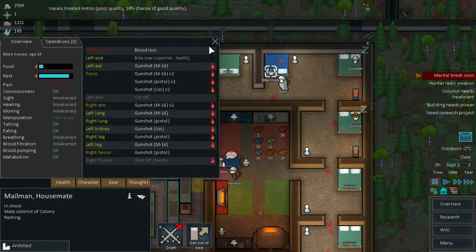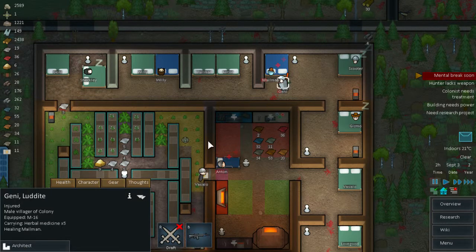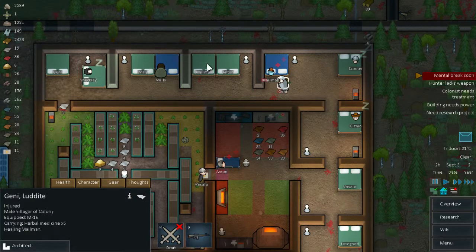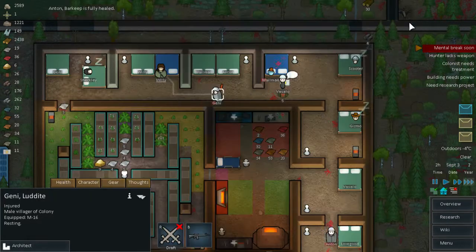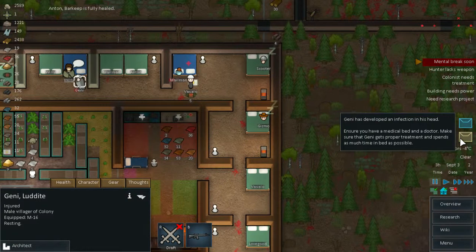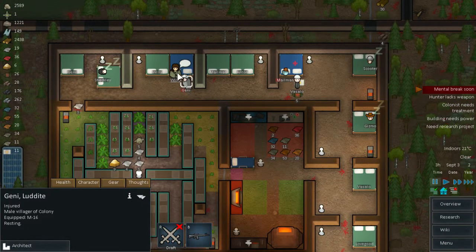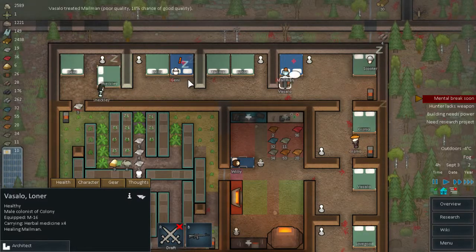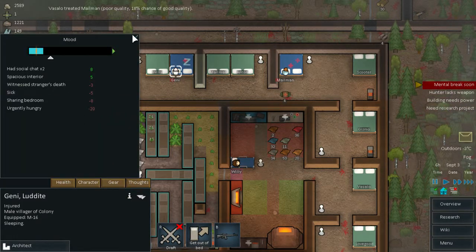Jenny, how is mailman doing? He's not doing great at all — why can't you heal him? Will you get out of bed? Jenny, rest until fully healed. I need people to do doctoring. Mailman has infection, Jenny has infection. Vassalo — can you cure mailman? Can you cure Jenny? Jenny is urgently hungry as well.